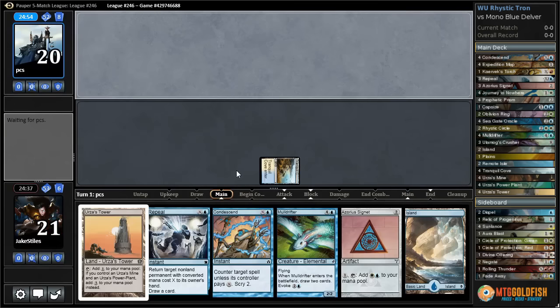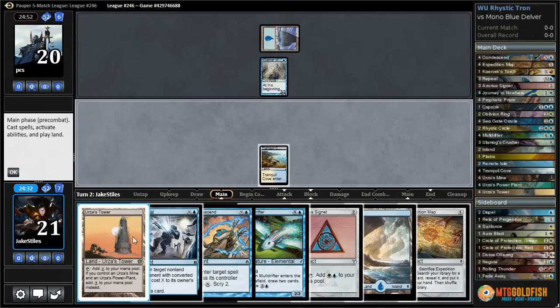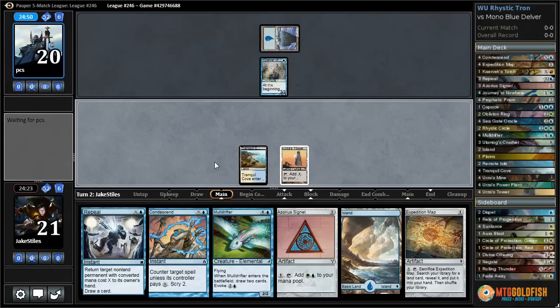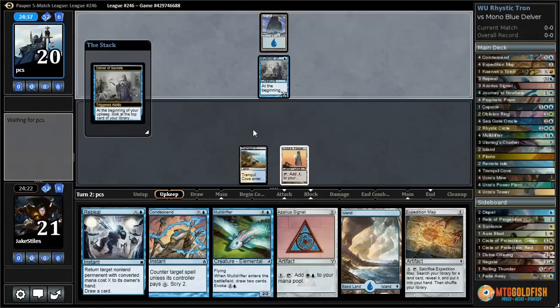We will see what our opponent is up to. Turn one Island, Delver of Secrets — that is quite a popular turn one play in this format. We can play a Signet or a Map, or we can try to repeal this Delver. I think I'm going to attempt to repeal the Delver. We could play a Signet right now, but then our opponent gets to untap and turn two is when they start holding open Counterspell or Spellstutter Sprite. So I'm going to pass the turn and try to repeal the Delver — maybe see if it flips or not.